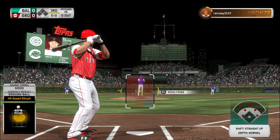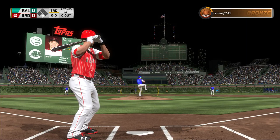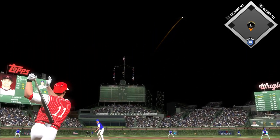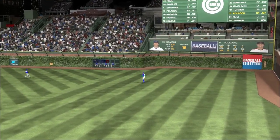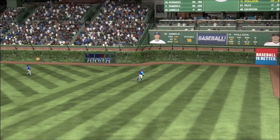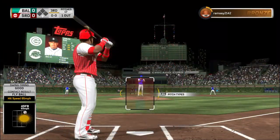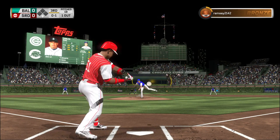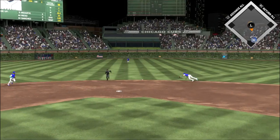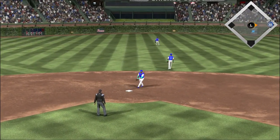Striding into the box, A.J. Pollock — he'll get us going in the home half of inning number three. Pollock, skied into straightaway right. Springer has it, and it's a quick out number one. Stepping into the box, Carlos Ruiz — he'll get to take his first cuts here. Since he's allowed a base runner, he just jumped ahead of another hitter right there, and that finds its way into center for a one-out base hit.